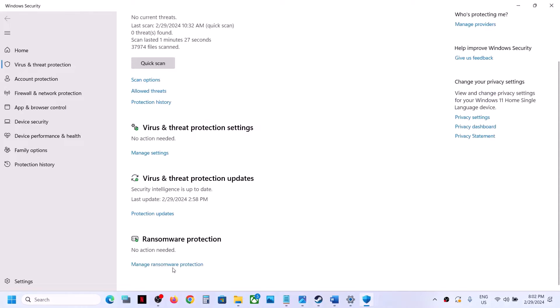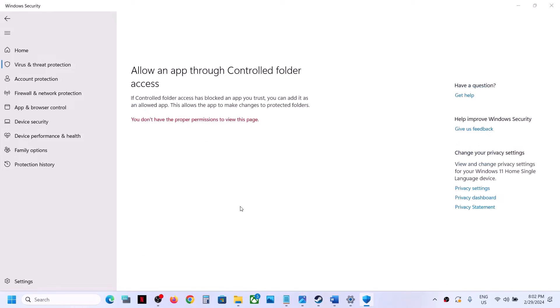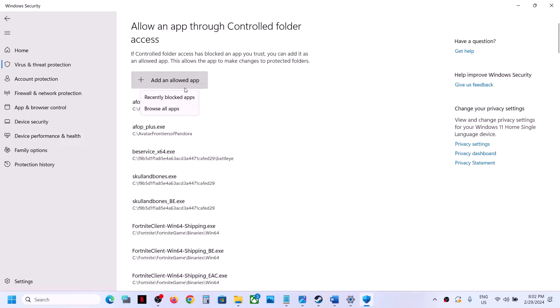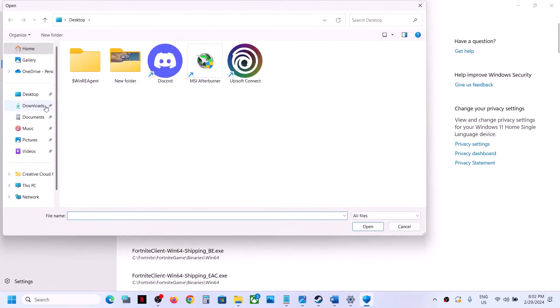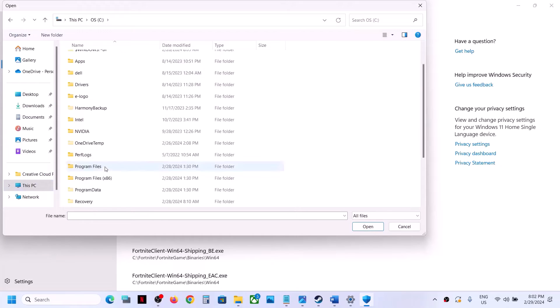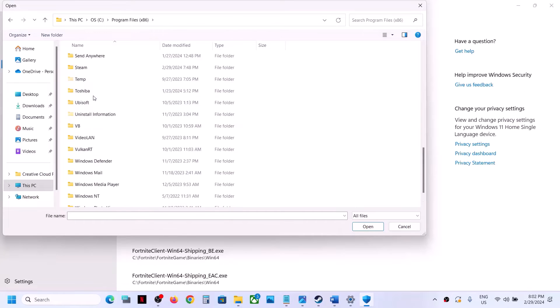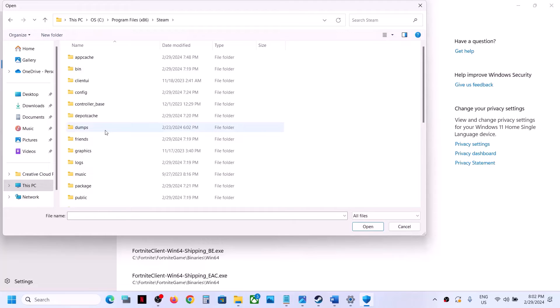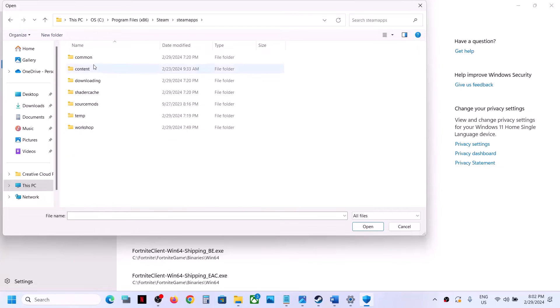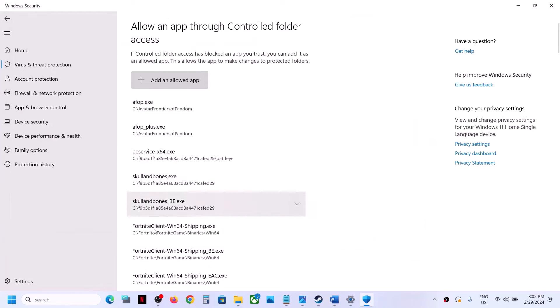Click on Virus & Threat Protection, scroll down and click on Manage Ransomware Protection, then click 'Allow an app through Controlled Folder Access', click Yes, then Add an Allowed App, Browse All Apps. Go to the game installation folder — open C drive, Program Files x86, then the Steam folder, Steam Apps, Common, and then the game folder. Select the game EXE file and click Open.